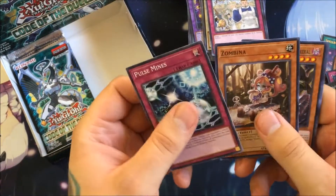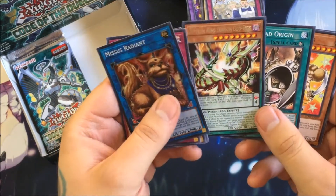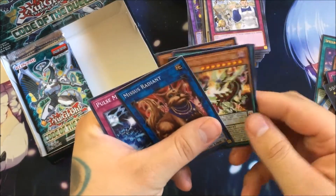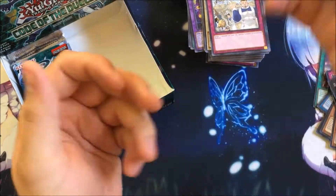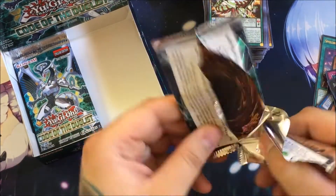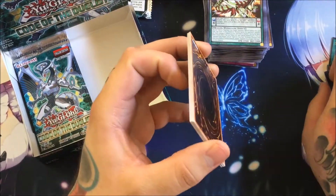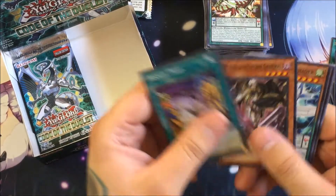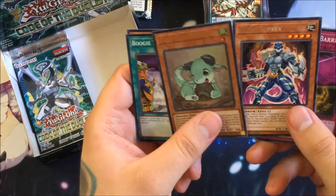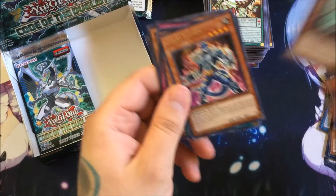We have Pulse Mines, Zombina, Jane Twilight Sworn General, Launcher Commander, Boogie Trap, and Goki Twist Cobra as our super rare. World Legacy World Chalice as our rare, Supreme Rage, Beckoned by the World Chalice, and Ancient Gear Golem Ultimate Pound. We have all the Supreme King Dragons now, which is really cool. They came out a little late and would have been great in Pendulum Domination, but it'll still be interesting to see how a Zarc deck works after link summoning since they're so extra deck heavy.